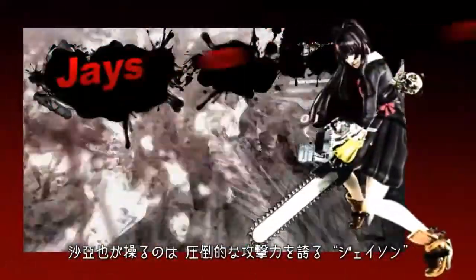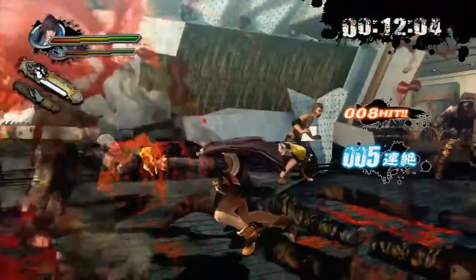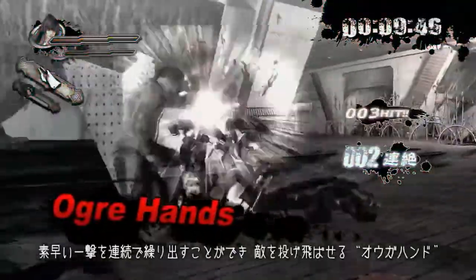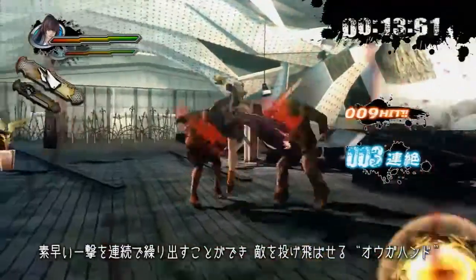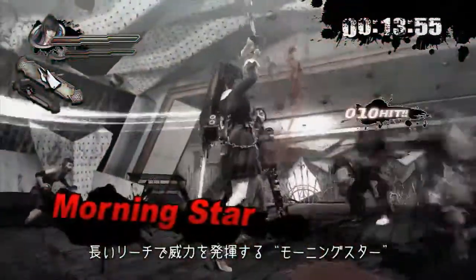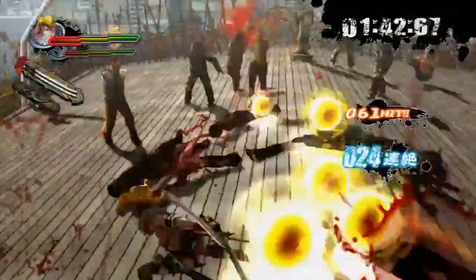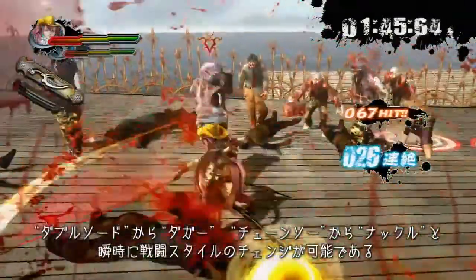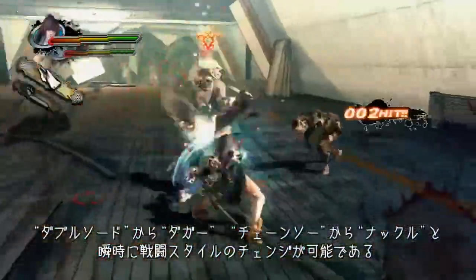Saya uses Jason as her most powerful weapon, Ogre hands for faster attacks, and Morningstar for long range attacks. You can change weapons at any time — from dagger to double swords, knuckle to chainsaw.